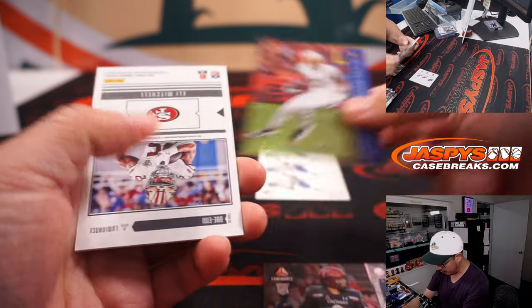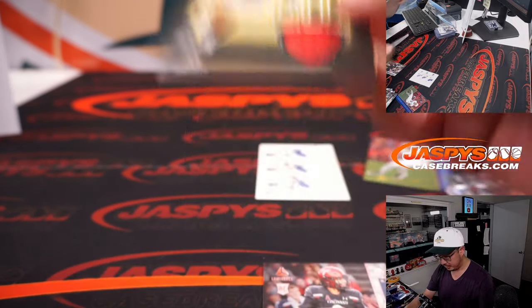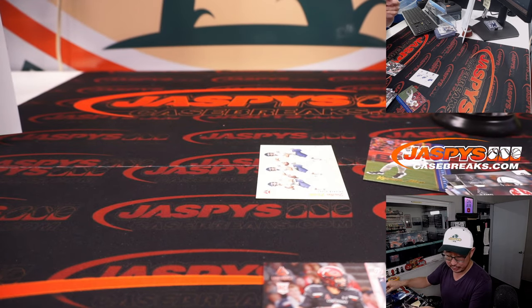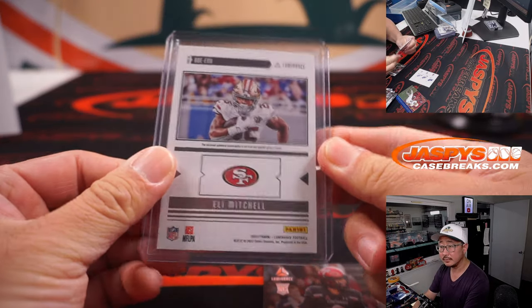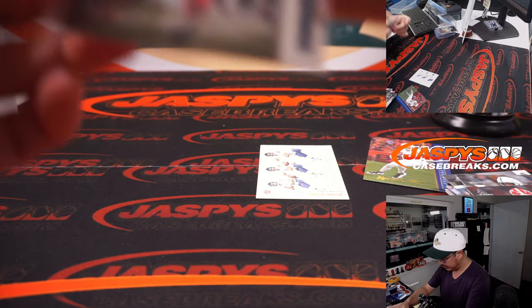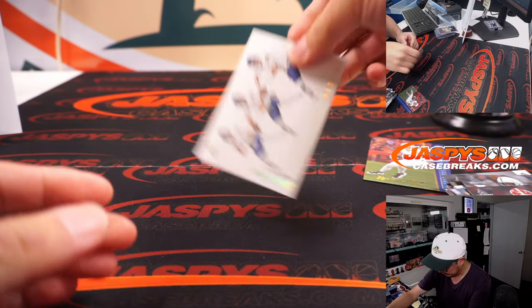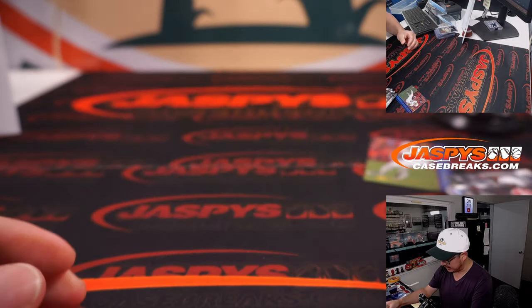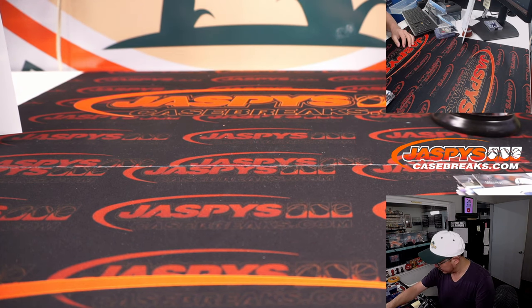Keenan Allen to 149 and Eli Mitchell bright insert — piece of his jersey — that's going to be for Victor and the Niners. Desmond Ritter right here for the Falcons. And we've got this cool Justin Fields vestige insert. And that's the break.